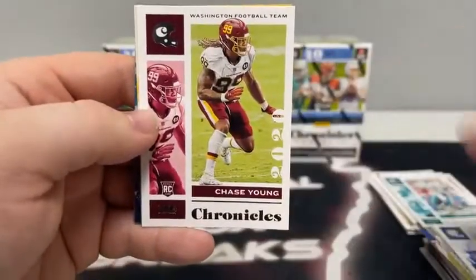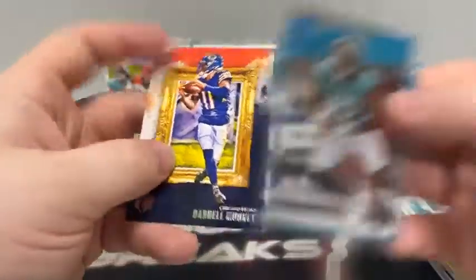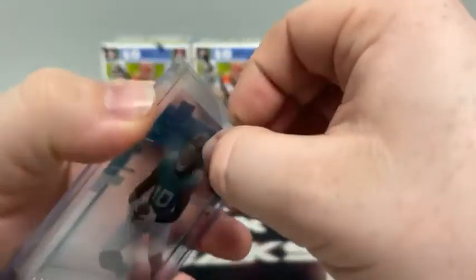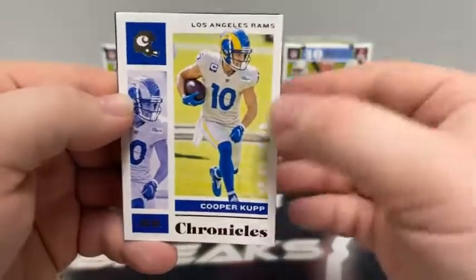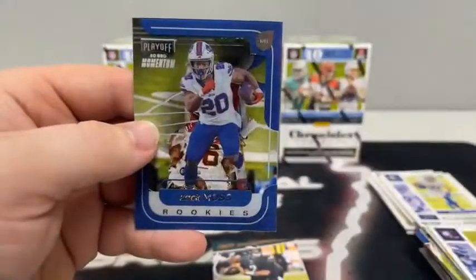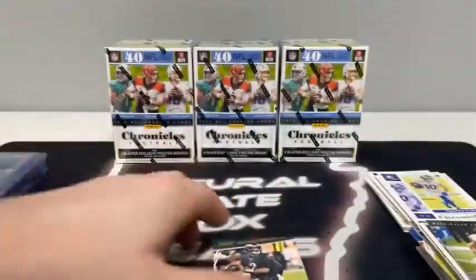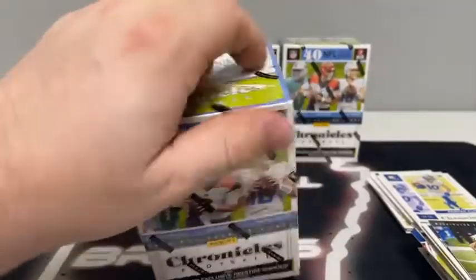Here's Jonathan Taylor out of Chronicles along with Chase Young. Got a pink Gridiron Kings Kenneth Murray. Here's LaViska Chenault on the Clearly Donruss. And Darnell Mooney out of Gridiron Kings for the Bears. Sleeve and top load LaViska Chenault. Tomorrow night we've got Illusions football — 2021 product. Here's Cooper Kupp out of Chronicles, got another Jalen Hurts — that one's out of Prestige. Pink Chronicles Drew Locke, there's a Zach Moss playoff momentum, and a Chase Young Panini brand for the Washington football team. We'll sleeve up that Jalen Hurts to Philadelphia and go now to box number three.